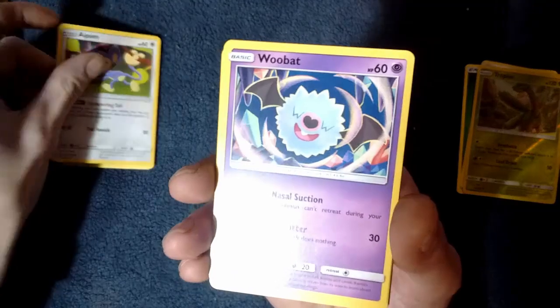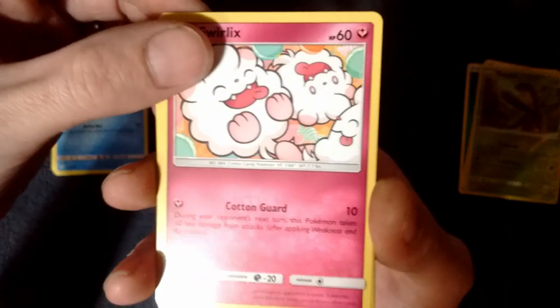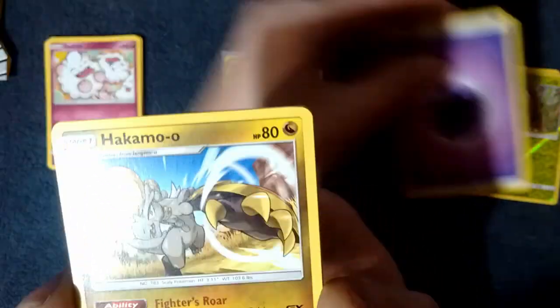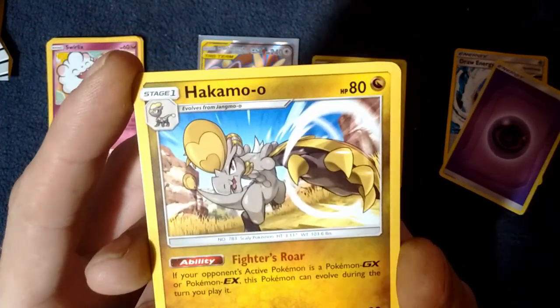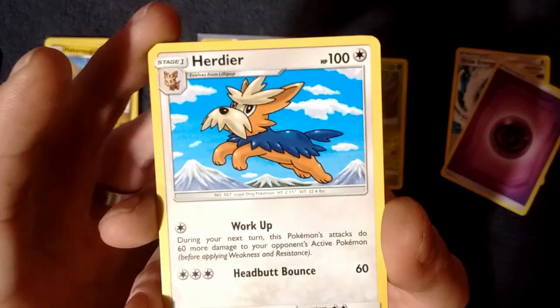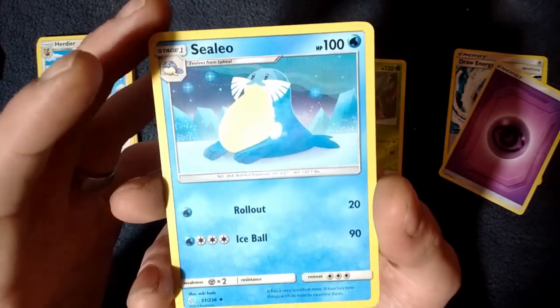Oh, that movie is amazing — if you haven't seen Detective Pikachu, definitely watch it. Amazing movie, very, very funny. We've got a Ducklet and another Swirlix — I'm seeing doubles. Two packs and some doubles. We've got a Psychic Energy. Oh, I don't have that one though — that's neat. Hakamo-o — that's a cool looking card. And we've got Herdier. You know what? I needed that for my collection. We've got a Seelio — I needed that one too. I have a Spiel but I don't have a Seelio.